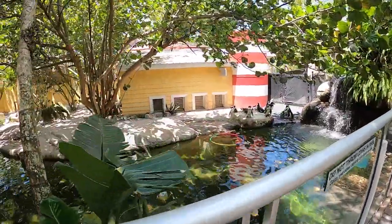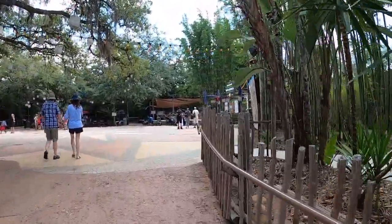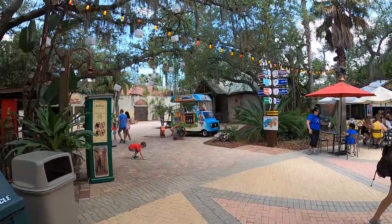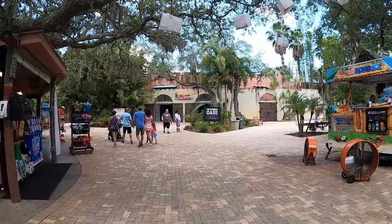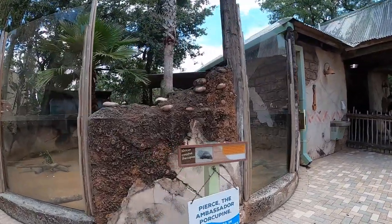The penguin habitat is fairly big. They all decided to hang out together on the right-hand side in a little group. They've got some toys in the water, some hula hoops to play with, a little waterfall, and a tree in the center that gives them plenty of shade. Now we're walking into the main Africa area into this kind of plaza. There's the African tram on the right-hand side — we didn't actually ride it. Over to the left is a massive air-conditioned eating area where we sat and had our lunch, which in Florida was fantastic.